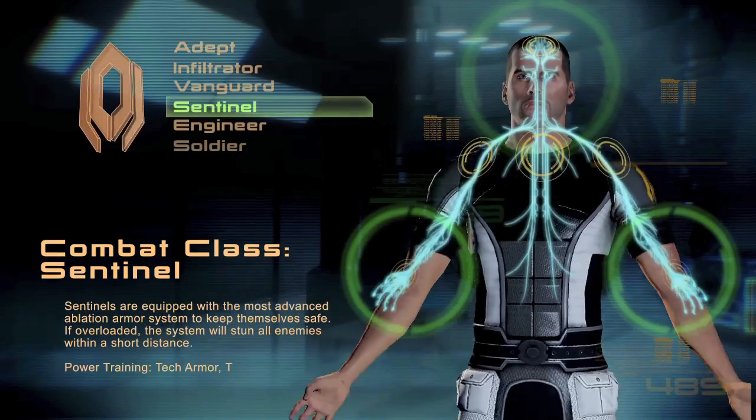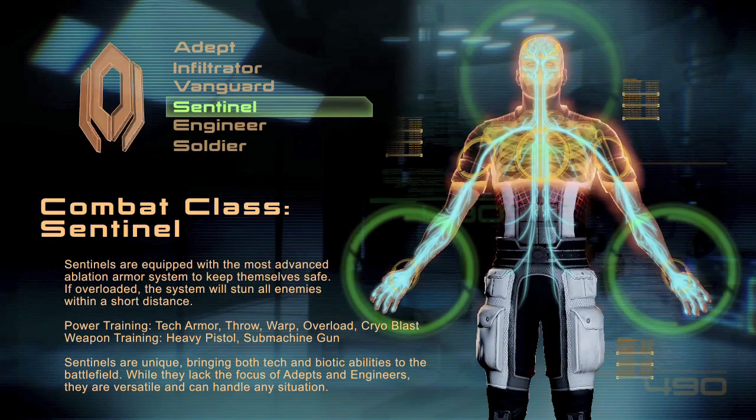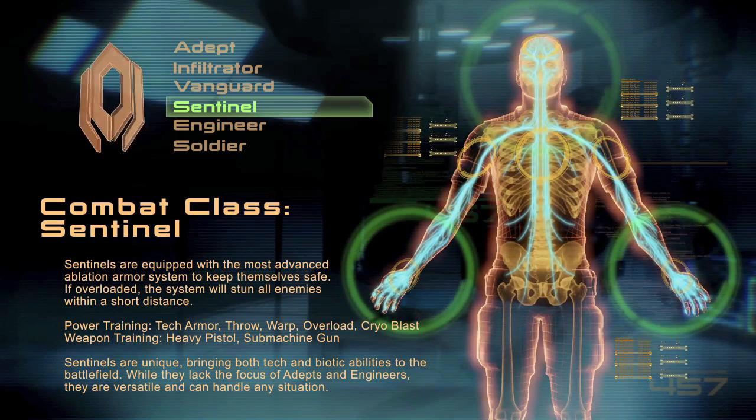Hey there, I'm Christina Norman, Lead Gameplay Designer for Mass Effect 2. Today we're going to take a look at gameplay footage of the Sentinel, one of six classes available in Mass Effect 2.